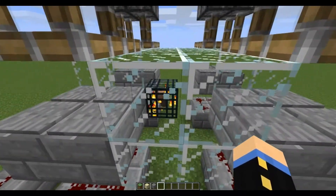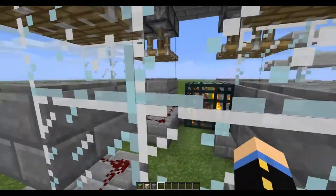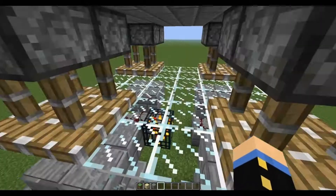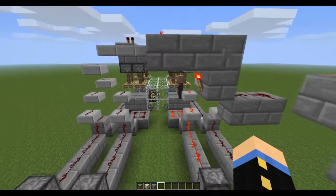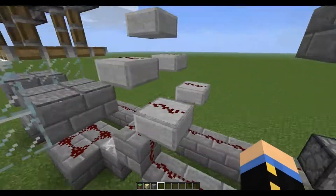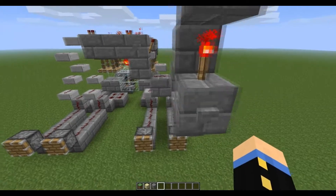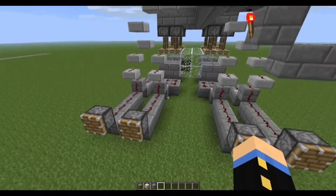It is a villager spawner here, and it's a custom villager spawner — obviously custom, because you can't have villagers in a spawner. It has a radius of three: one, two, three, and it spawns a villager in one of these random four spots. After I push this button, it spawned the villager there, and as soon as he did, he spawned on these pressure plates, sending the signal back up here to push the pistons back down to block off the spawner from spawning anywhere, and re-triggering this RS NOR latch here, keeping it back down.